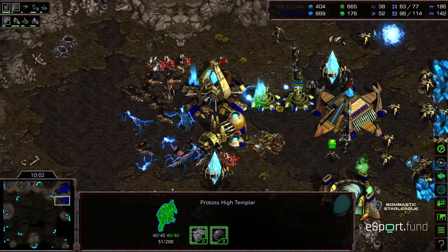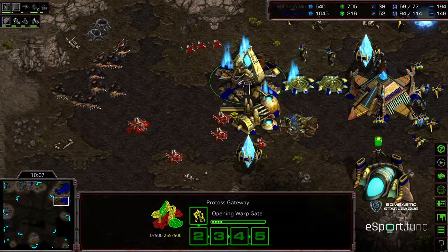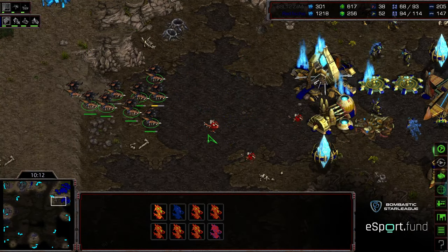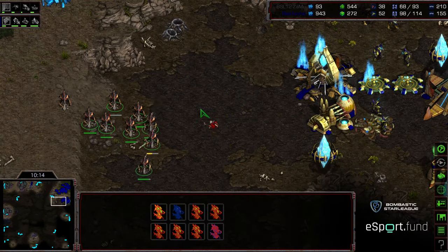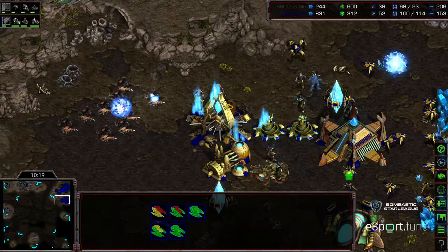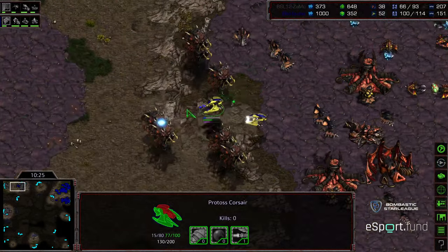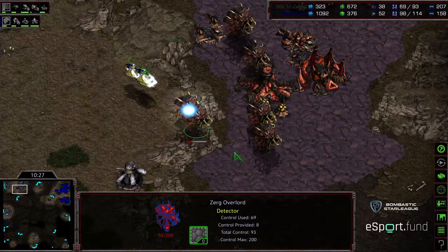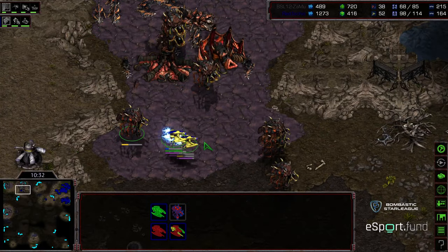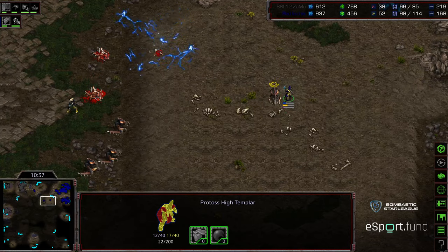Let's see if he lands some Psystorms — catching one of his own High Templar as it's popping out, that's gas he didn't want to lose. Might end up losing this Gateway, but not a lot else. These Hydralisks feeling a little bit less brave about diving into that natural expansion. The Corsairs remaining a little bit less active, then starting to move back in — not being micro'd all that well though, trying to kill Overlords but getting wiped out, which is going to put Fisheye somewhat in the dark.